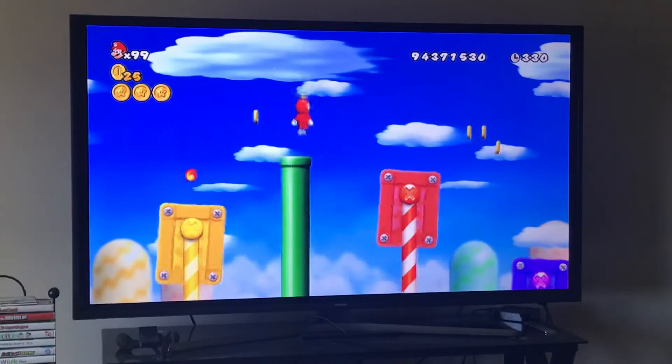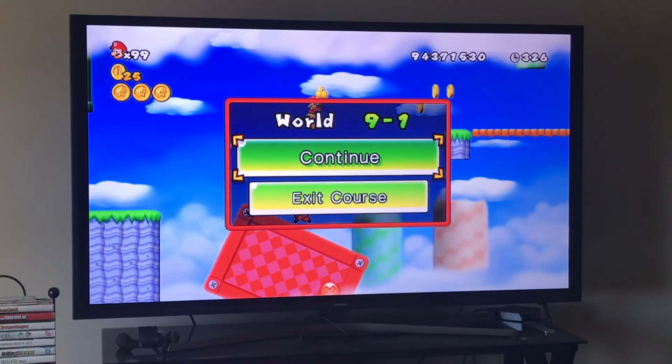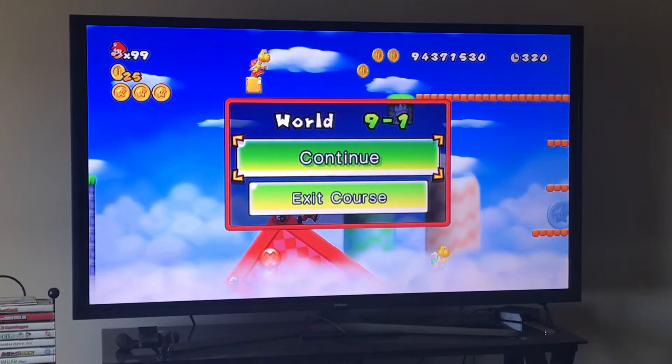You want to go over this piranha plant and go inside the pipe. Once you're in the pipe, this platform tilts — you have to be very aware of the one that tilts. If you didn't have the propeller suit, you would have to time a frame-perfect jump off the paratrooper. The purpose of this tutorial is to give you the easiest strategies possible in order to 100% this game — easiest and most efficient.